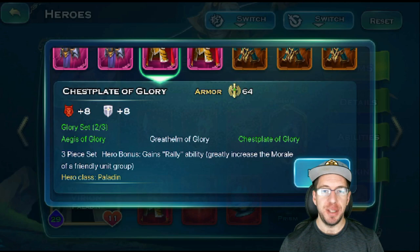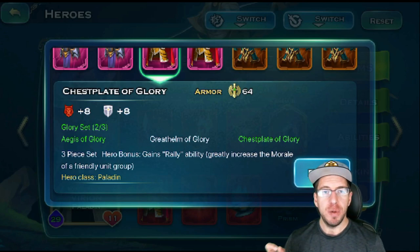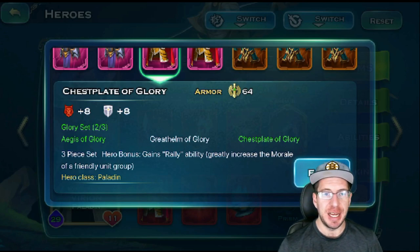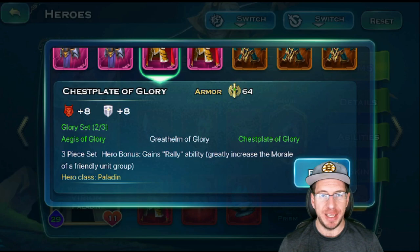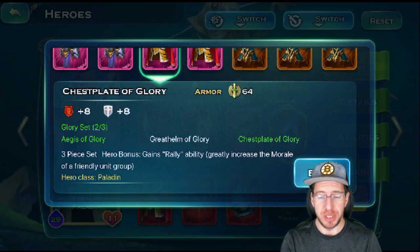The first one is going to be the craftable set. It's awesome if you're just trying to gain stats because you can make it flawless for free — it just requires honor gems and a little bit of luck when you transmute. What this three-piece set does is Virian will gain the Rally ability. Rally you can use on a troop; you target them similar to Retreat of Elena. However, instead of retreating them, they're actually going to gain a moral boost.